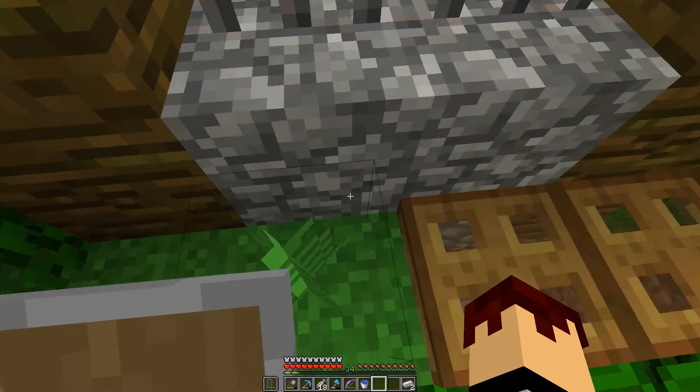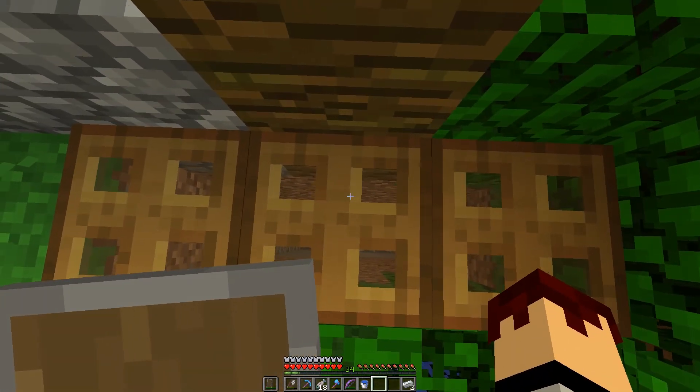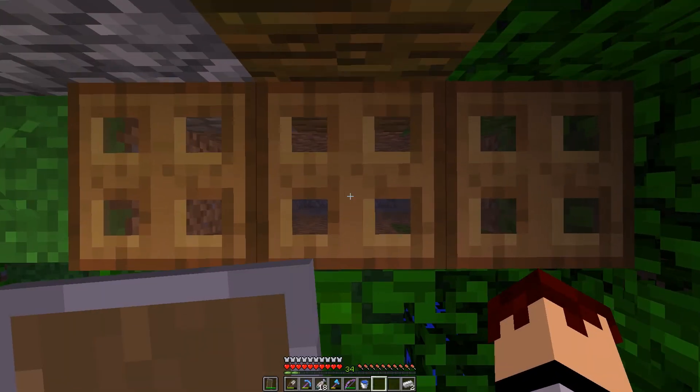Basically, what he's doing is sitting right there and creating a village. A couple of things: first off, you have to have blocks on top of the doors, and you have to have more blocks on one side than the other. That's because the way houses are detected is by detecting more light on one side than the other. So one side has to be exposed to natural light, and if all sides are exposed, one of them has to have a farther overhang than the other.